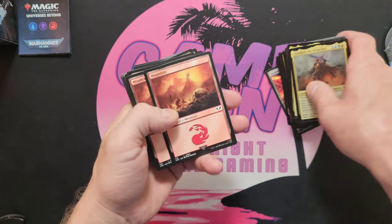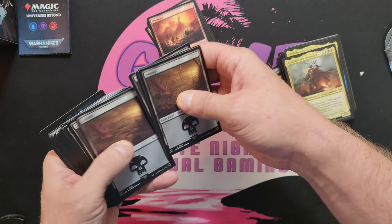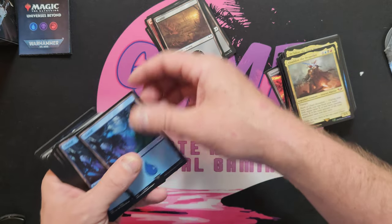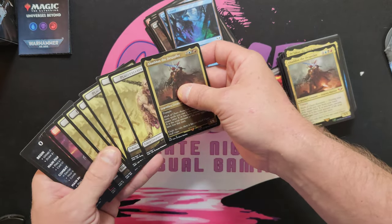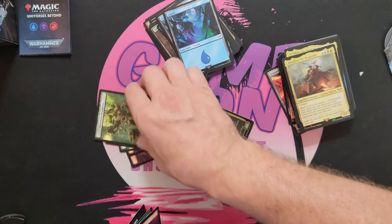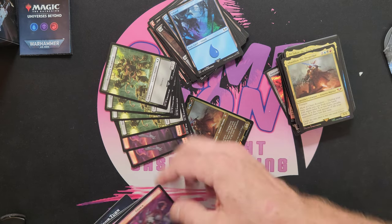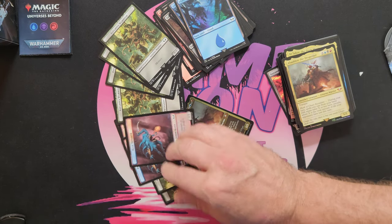Let's slide through the lands first — two, three, four, five, six, eight mountains, eight, twelve, eight islands. Then a bunch of Plague Bearer tokens — three of them — Astartes tokens, two of them, and four more Spawn tokens.